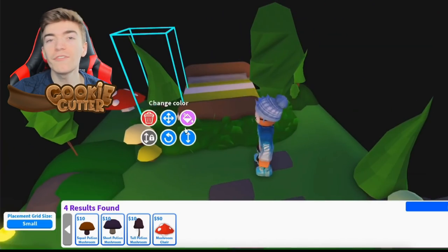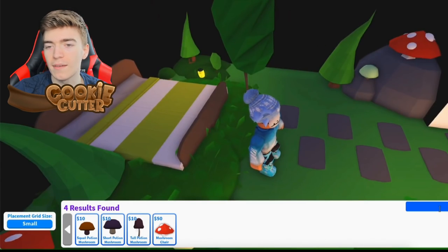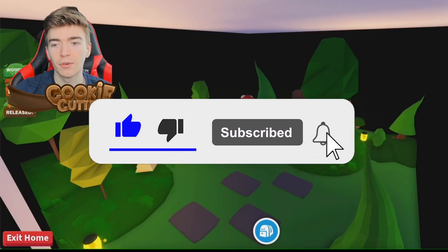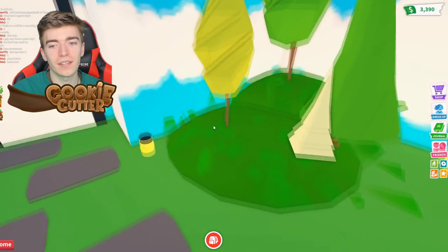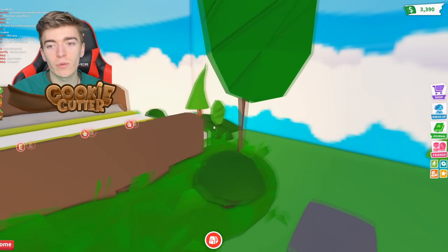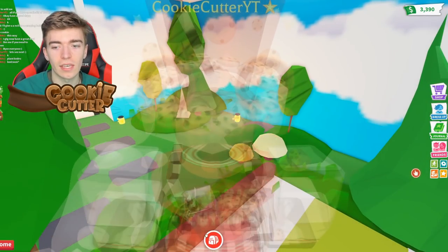They're then adding a few more mushrooms. This is what the speed build of a plant bedroom looks like — it's very nice, very planty. It definitely matches the woodland egg 100%. This just really does look like a nice theme.